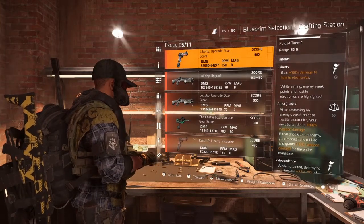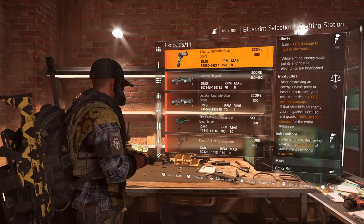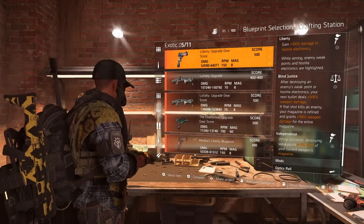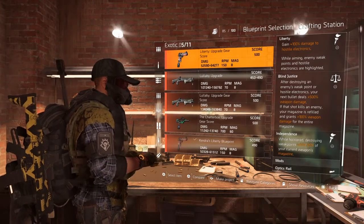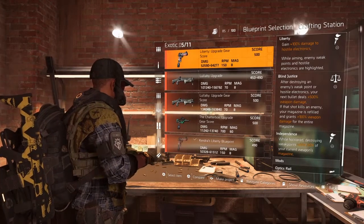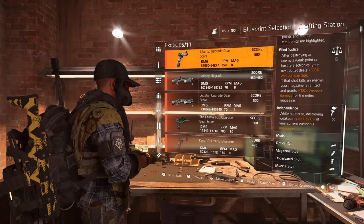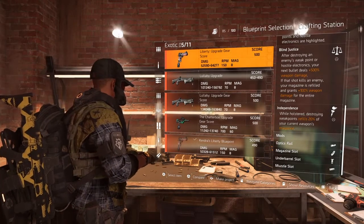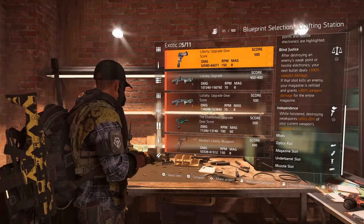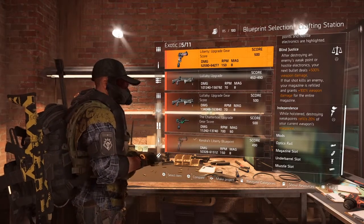You gain 100% damage to hostile electronics, so any turrets that come up you can take them out pretty quickly. After destroying an enemy's weak point or hostile electronics, your next bullet deals 500 weapon damage. If you kill an enemy with that shot, it'll refill your magazine and you'll get 100% weapon damage on top of everything else.